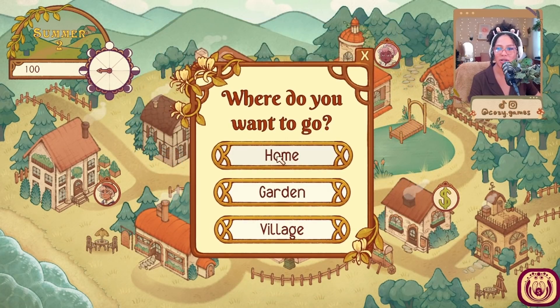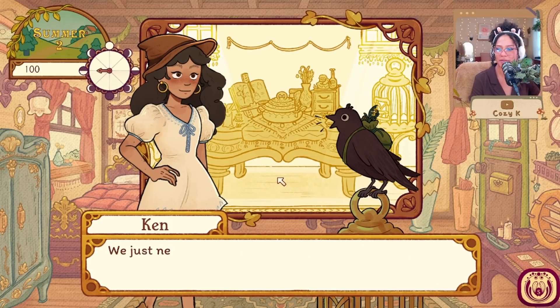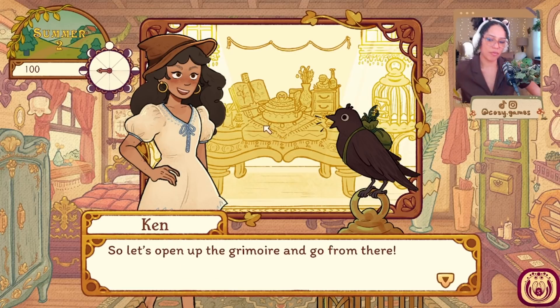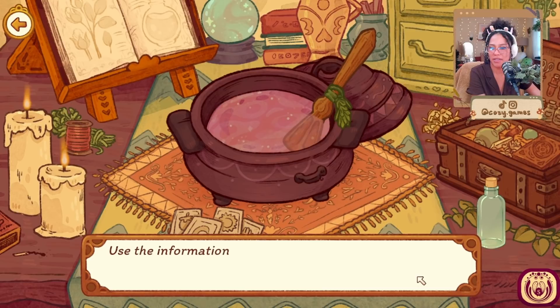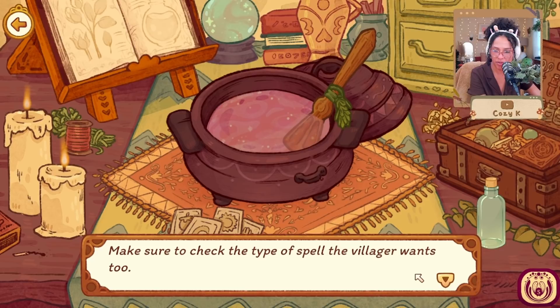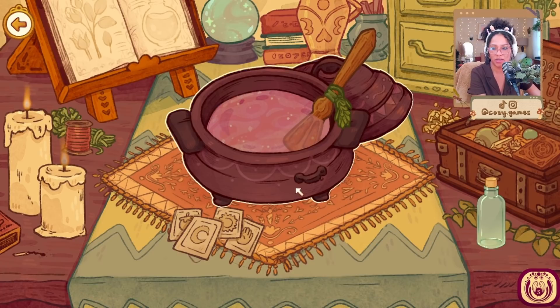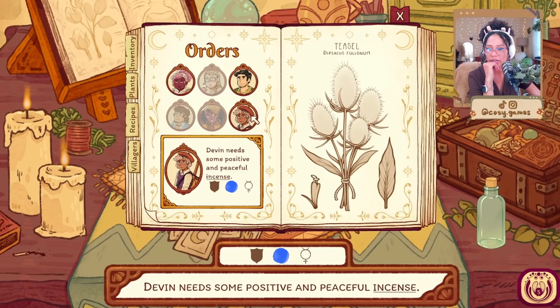That shopkeeper was pretty generous — but did you see the price tag on those antiques? Anyways, I've got everything to start cranking out these spells. Let's get back inside and check out the crafting altar. I've got some flowers, herbs, bottles, vials, and base materials. We just need to match the associations from the letters to the right ingredients and use a bottle, vial, sachet, or resin depending on what the villager requested. Open your grimoire, go to the orders tab, and click the chest of drawers to view plant ingredients.